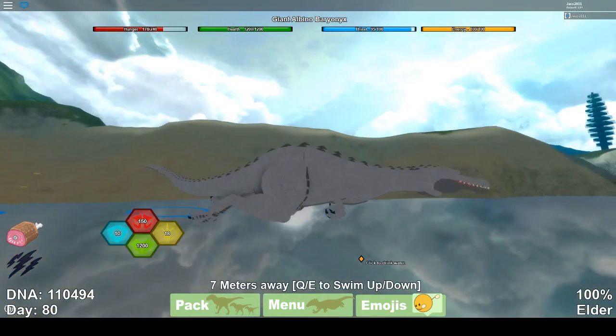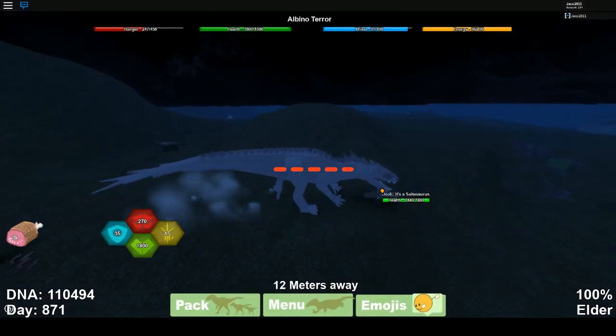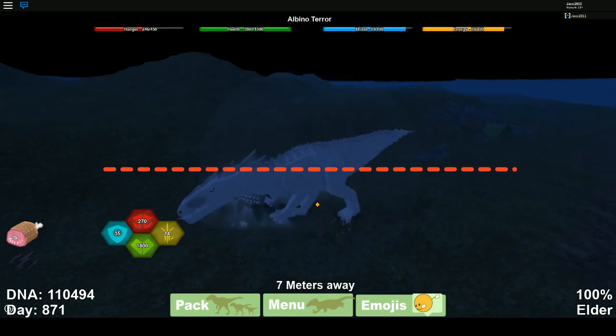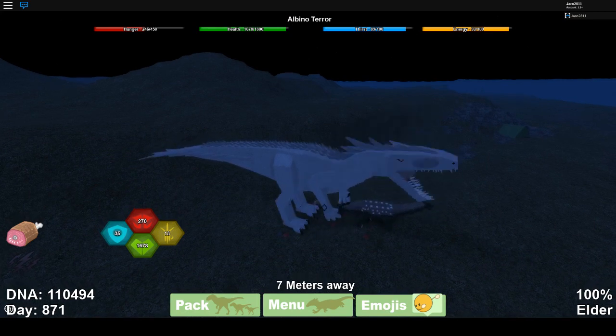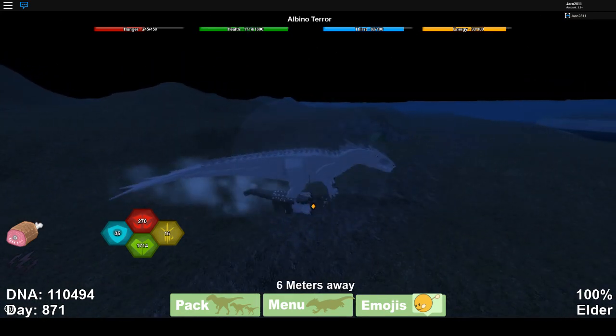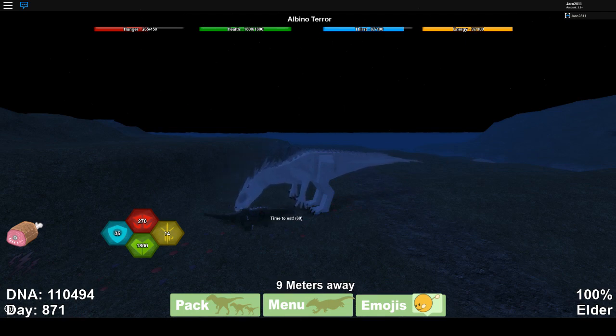Here we have the Normal Albino Terror, which originally came out as Indominus Rex in June 2015. It was 3,000 DNA — and now it's limited and you cannot get it anymore. So if you were quick enough to buy it back then for 3,000 DNA, it was later changed to Albino Terror and now has a lot of value.